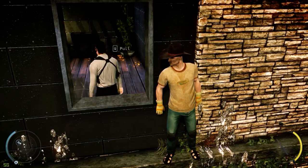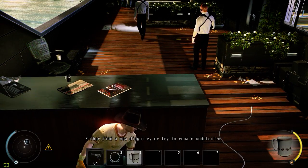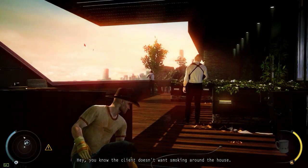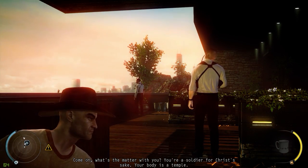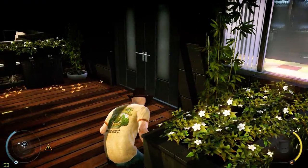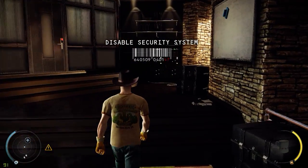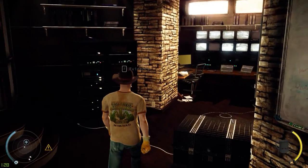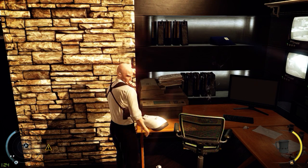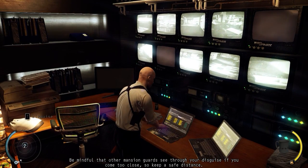I'm actually gonna be trying to play seriously, so I'm not gonna throw him out the window. You are now inside the mansion. Your current disguise will be suspicious to the mansion guards — either find a new disguise or try to remain undetected. Hey, you know the client doesn't want smoking around the house. Your body is a temple. Nice house. The mansion guard disguise gives you full access to the mansion interior. Be mindful that other mansion guards see through your disguise if you come too close, so keep a safe distance.